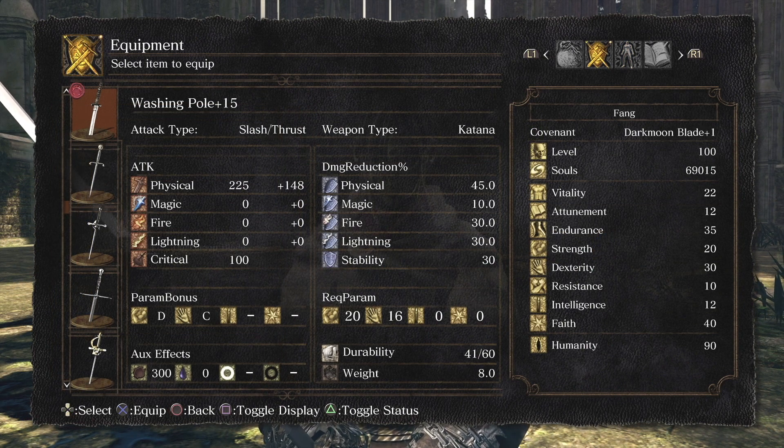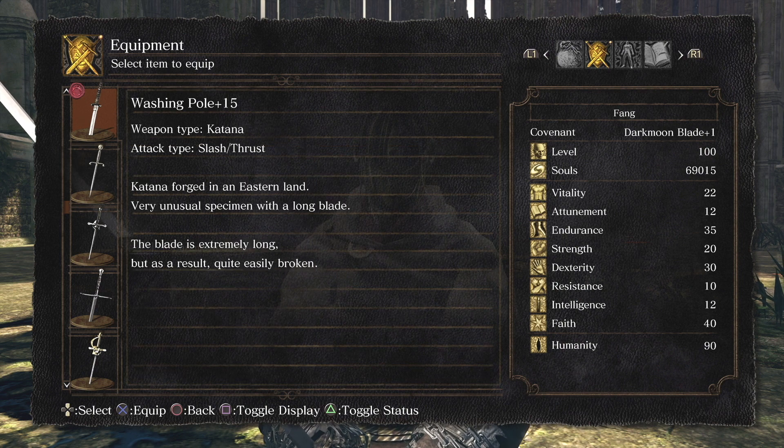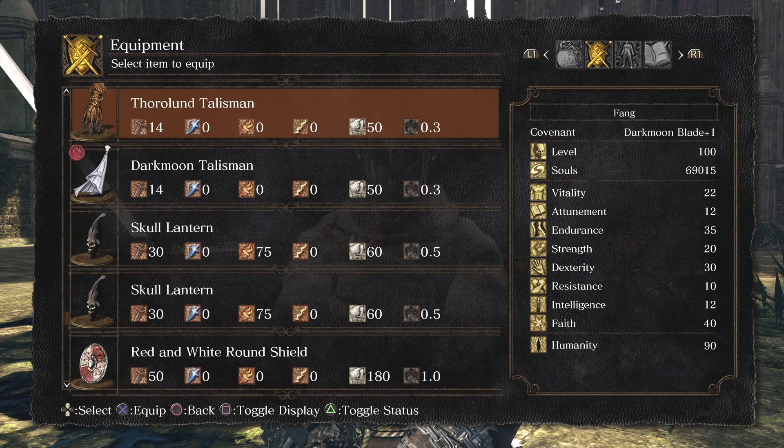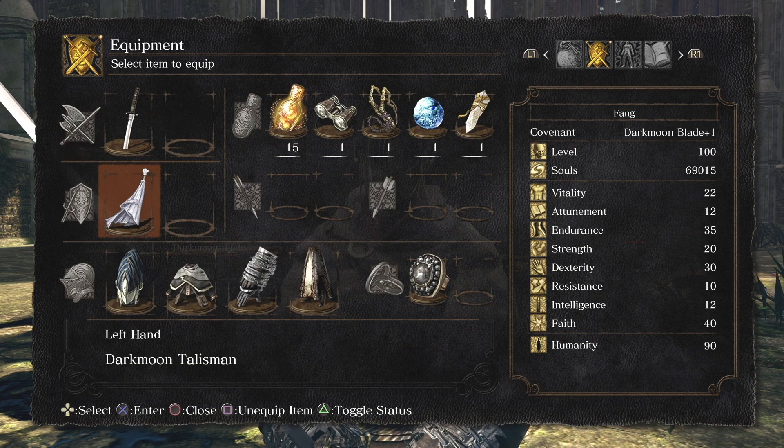Starting off on the right of your screen, I just want to say I created my character with the intention of getting the Master Key and not thinking that I'd be missing out on a few points that could have been invested long term for perfecting my PvP build. So when you're creating characters, definitely keep in mind: is this character going to be for PvP? Am I going to lose out on those few points? For example, I could have put mine into Vitality, additional Endurance, or maybe even an extra Attunement slot for a spell.